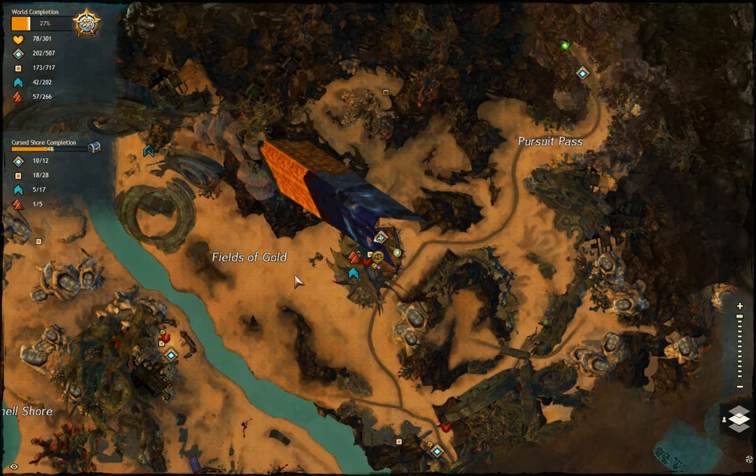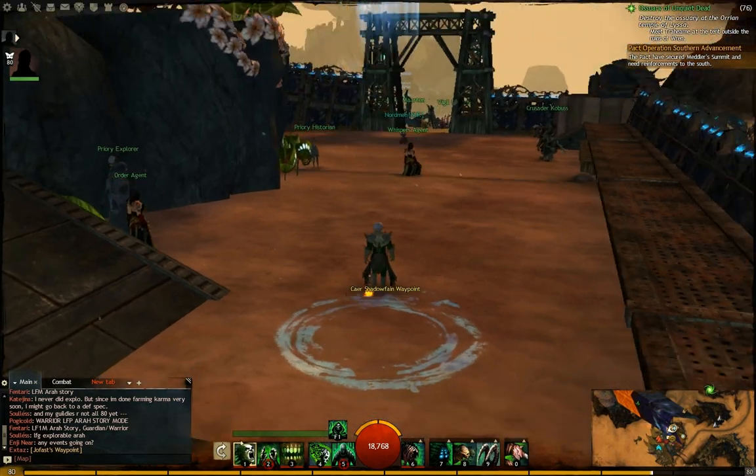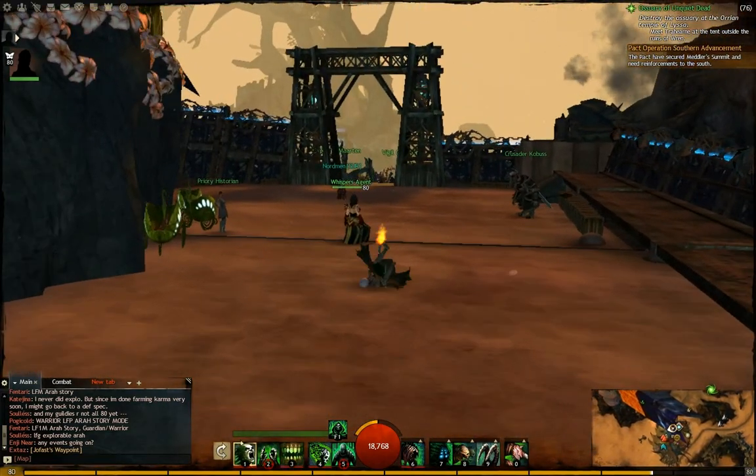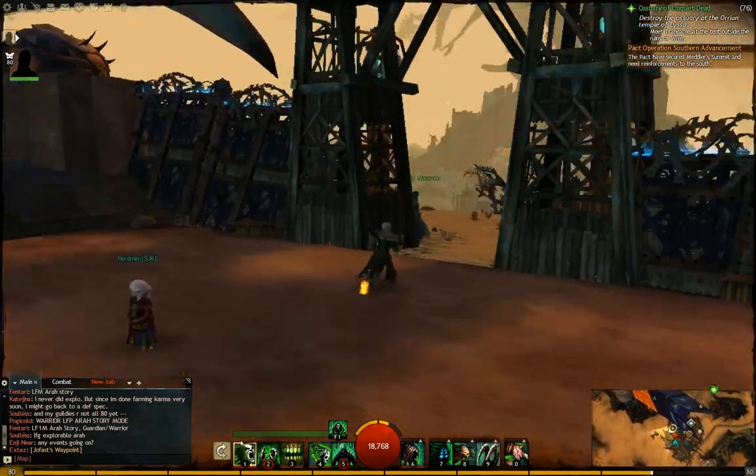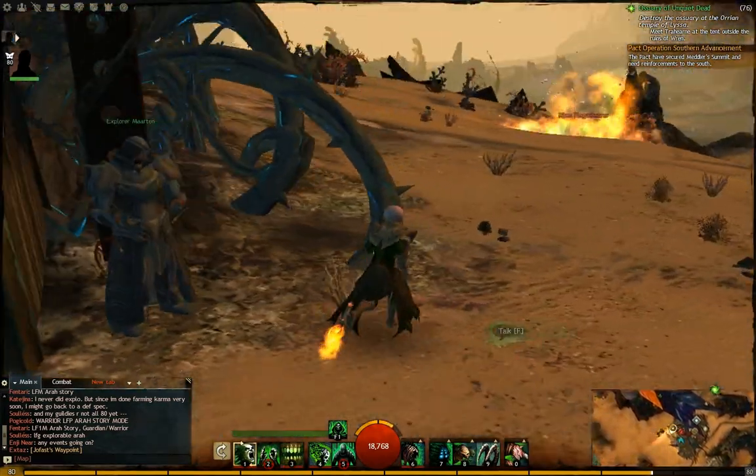Hi, Box Salesman here. I'm going to show you this vista which is between the Kar Shadowfane waypoint and the Fields of Gold. We're going to start at the waypoint and all you have to do is run to the west, go outside and then there's a little jumping puzzle to the south.